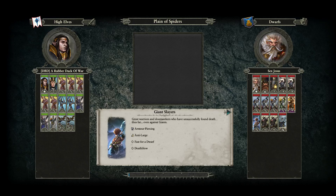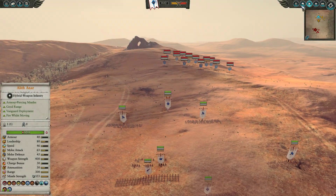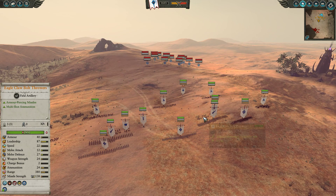Hey guys, welcome to a battle between myself leading the forces of the High Elves and Alith Anar up against Jesus taking the forces of the Dwarfs, led by the legendary White Dwarf himself. So let's get in here and check out the build. High Elves are notoriously good up against the forces of the Dwarfs.